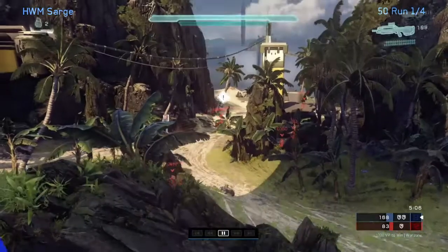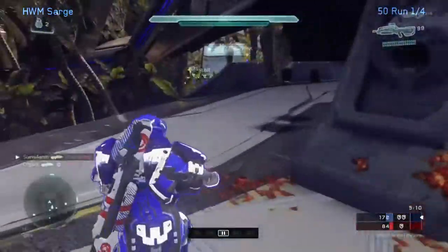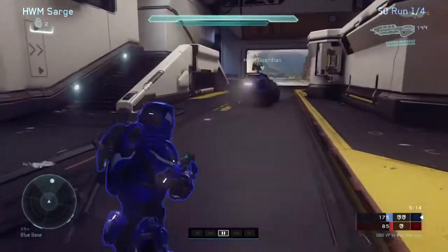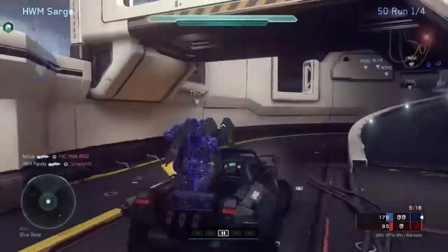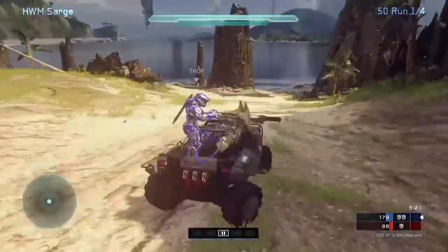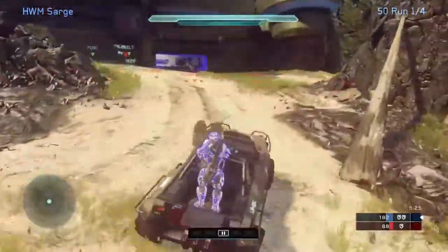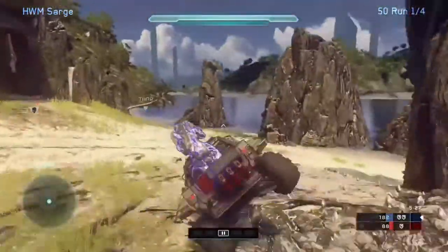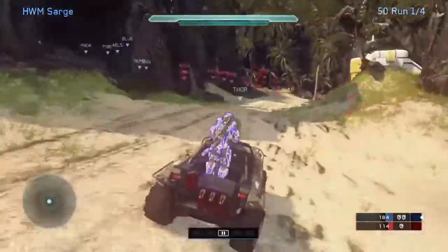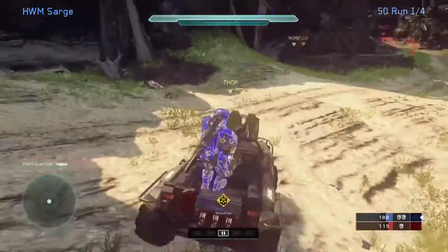In the next video I'll talk about some more minute-to-minute decision making with the Warthog. But those are the keys: kill people in transition, use hit and run tactics, back out of fights as soon as your gunner starts getting shot, and use cover repeatedly. Also drive slower — you do not need to go full speed all the time, in fact it will probably hurt you. Like right here, we got some revenge on that hog that just killed us, and we're just going to go right back to work. Thanks for watching and I'll see you in the next video.